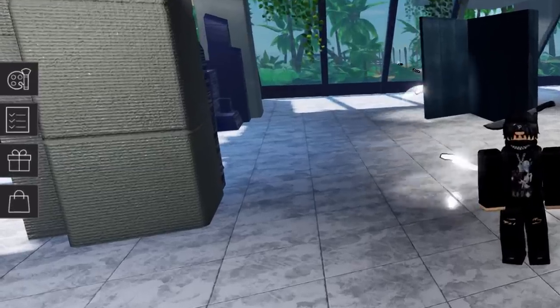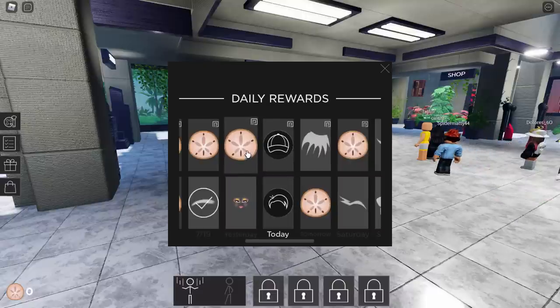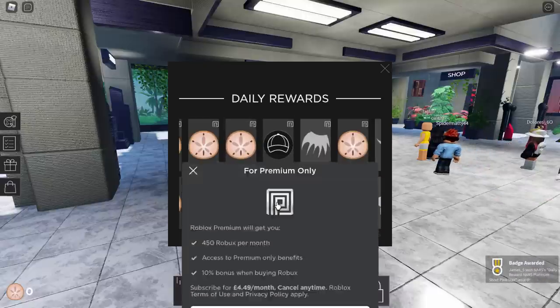Anyway, to get these free items, what they want you to do is actually open up one of the menus. I'm guessing it's probably the gift box thing — there you go. And they're basically daily rewards, right? You can actually click on this stuff to get the rewards.